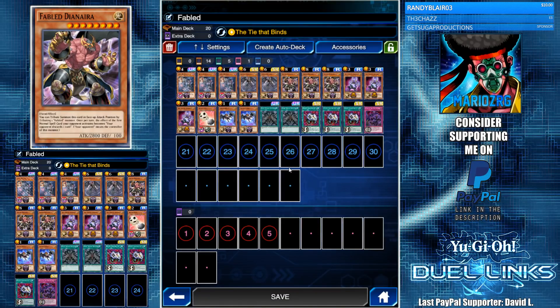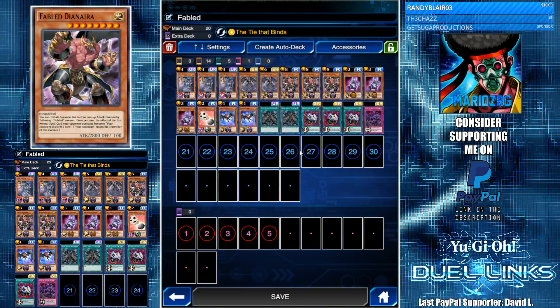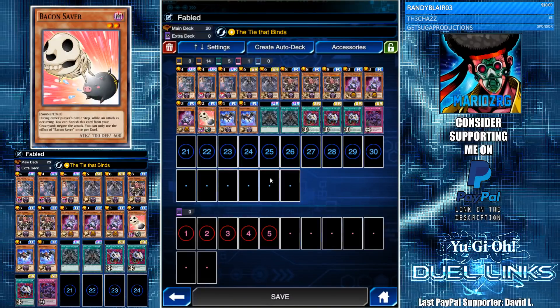Unfortunately there aren't a lot of good normal spells being played — most better spells are quick plays, so Dianyra's effect isn't too relevant. There was one instance where it changed the effect of a Giant Trunade and I had my Econ set, so that was pretty clutch. Other than that it's mainly here as a big beater.